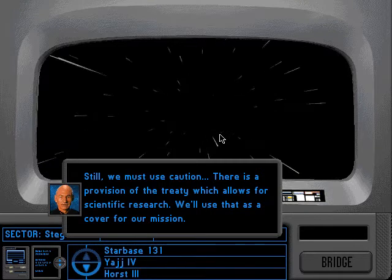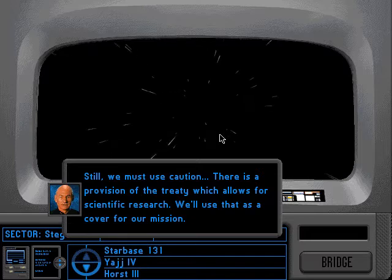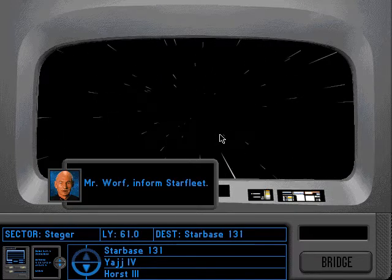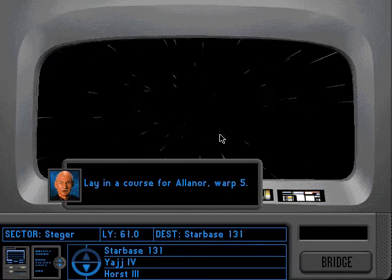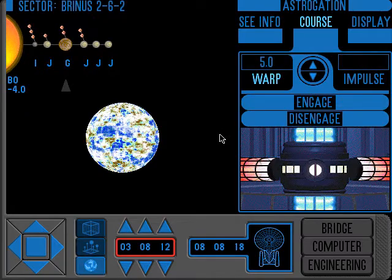Still, we must use caution. There is a provision of the treaty which allows for scientific research. We'll use that as a cover for our mission. Mr. Worf, inform Starfleet. Aye, sir. Lay in a course for Alinor, warp 5. Engage.